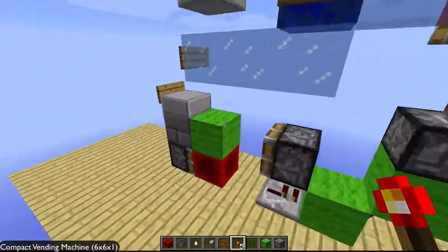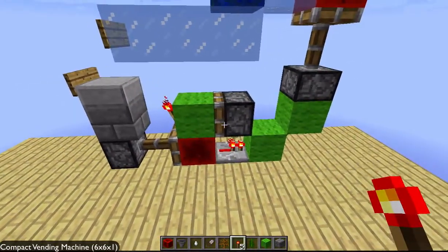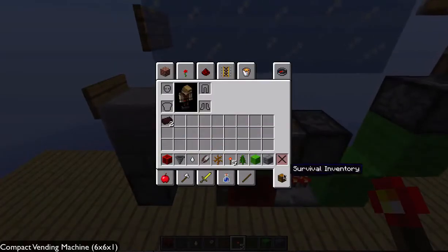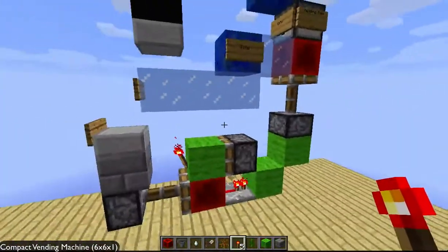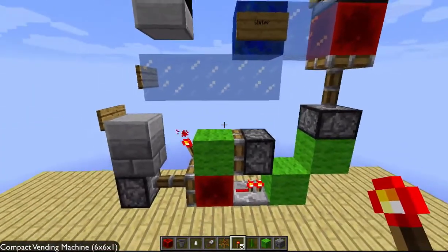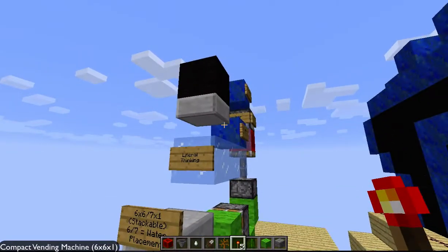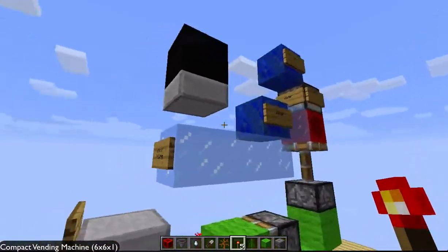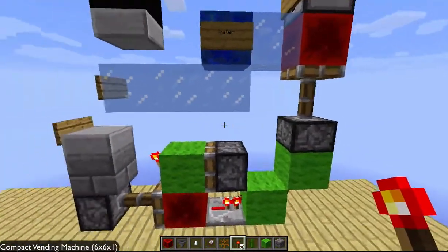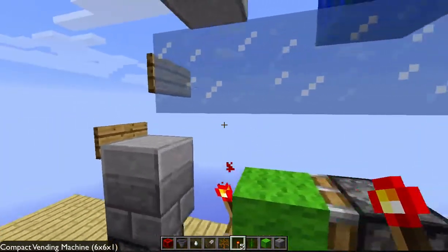Very, very easy to make. Very easy to reset. This is used for adventure maps if you wanted to have, like, one token — the token being a redstone torch. You give one redstone torch and the person can choose what they want, like a sniping weapon or a close range weapon like a sword or whatever. You've got the creative guy, and then you've got the explosive guy, and so on and so on.